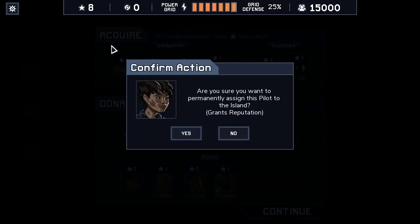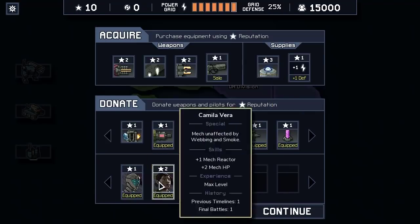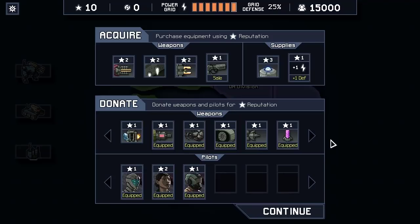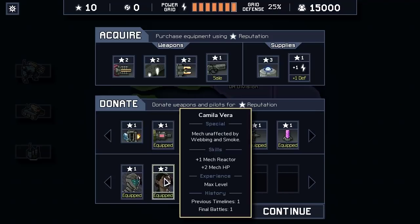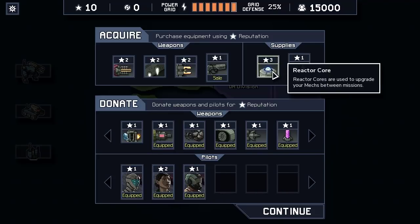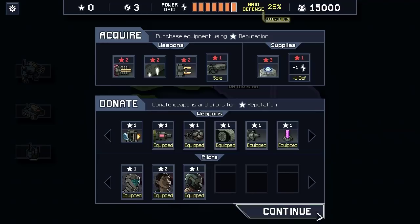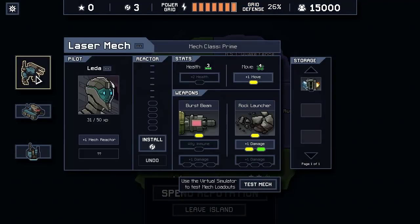So what we're going to do is sell Lily — sorry Lily, we're kind of wasting one of your reputation anyway, but I want to keep that ice weapon. We're going to confirm the sale of Lily Reed. That feels so weird while we have two non-skilled pilots, but their abilities are already better. We're going to take three reactor cores and one grid defense. We're going to put this to as good a use as we can.